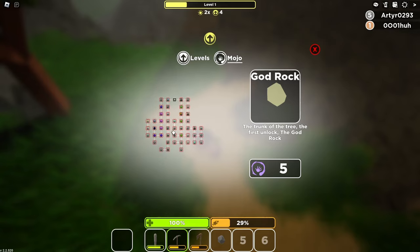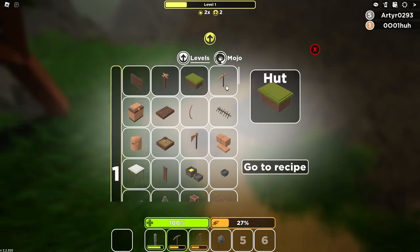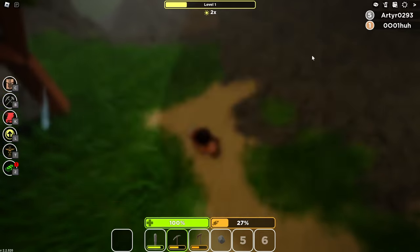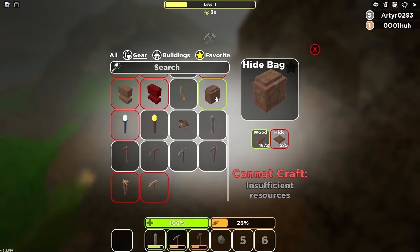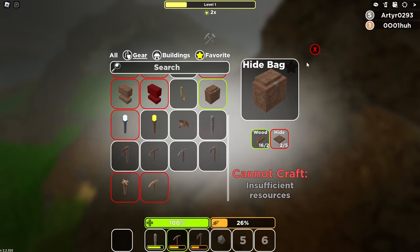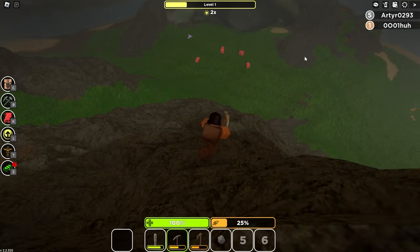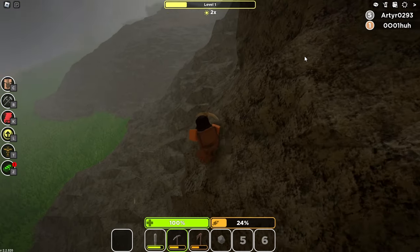There's a whole mojo tree, by the way, which is crazy. I have four level up points, so let's just try to unlock everything. Squadrafter unlocked — nice. I have only a 100 slot bag. What's the next bag? I can make a hide bag, but I don't have enough hide. I really just want to find some shellies so I can do the shelly quest, but I don't know where they're at.